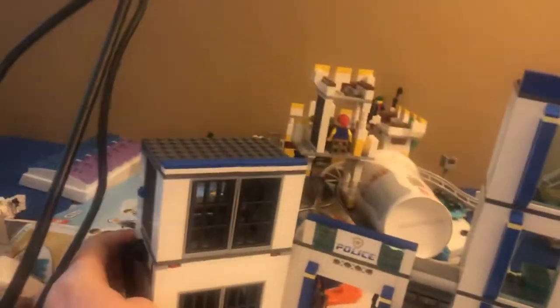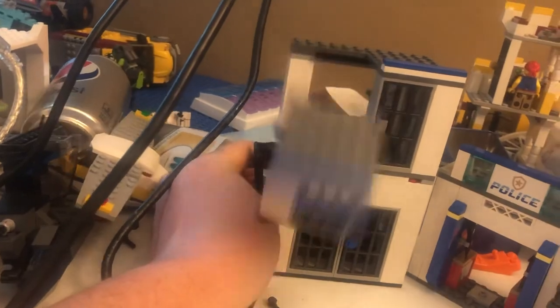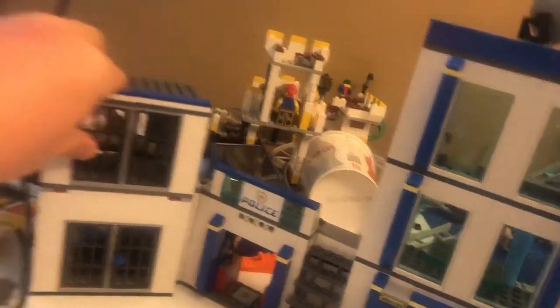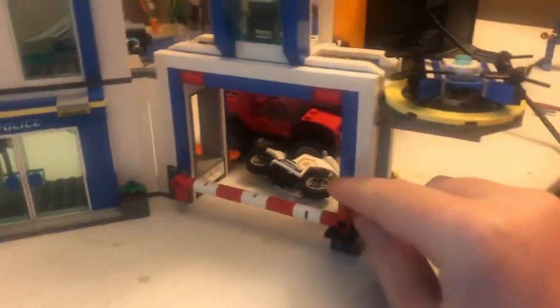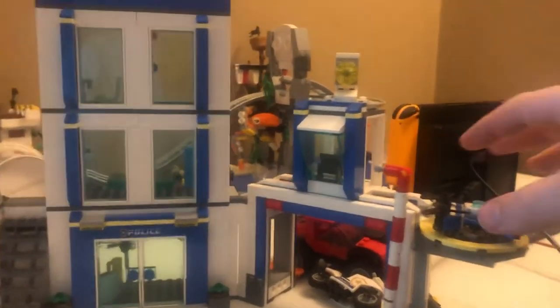There is a play feature — there are red things in the back that make like an escape feature. There's also a gate, which I think was one that appeared in the Indiana Jones set. And a drone.